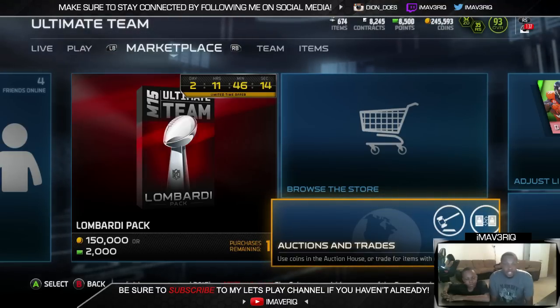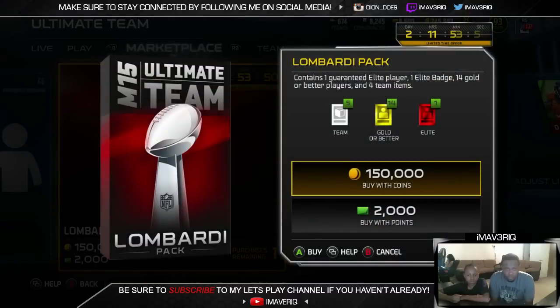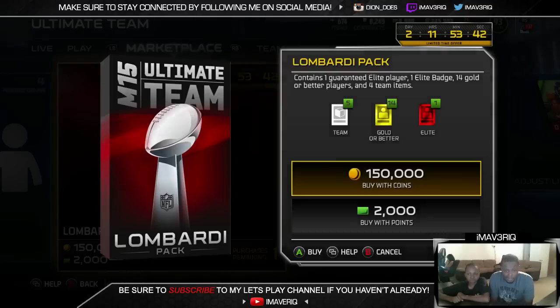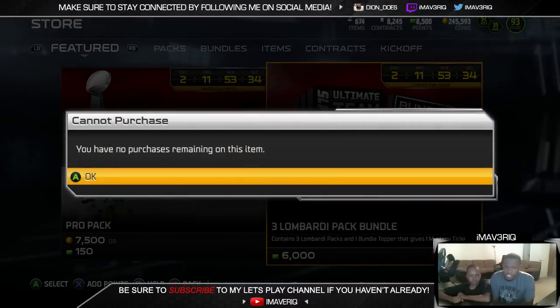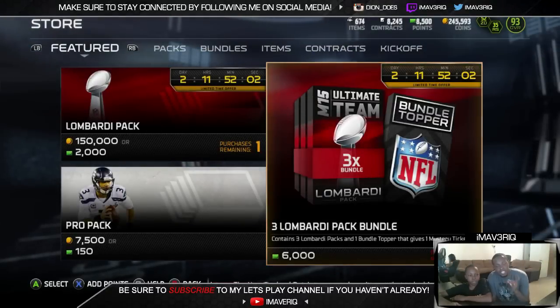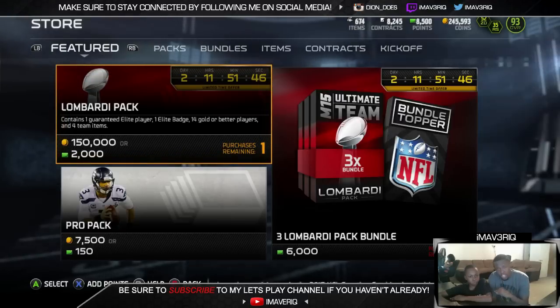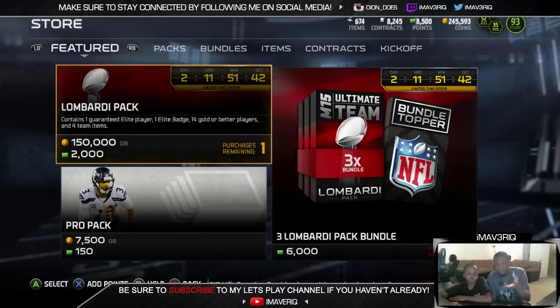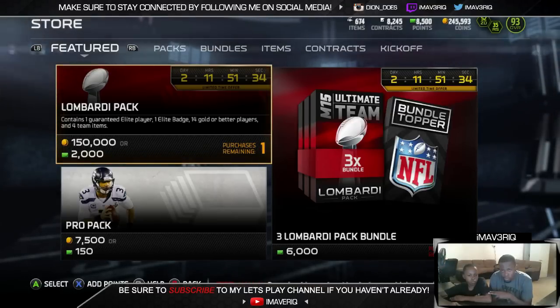These Lombardi packs have a guaranteed elite in there, so we're going to ignore that. For every elite after the guaranteed elite — and there's a guaranteed elite and a guaranteed badge in there — everything after that is worth an egg crack. So if I pull two elites, that's one egg crack on Trent's head. I pull three elites, that's two egg cracks on Trent's head. We just got a little bowl here. We're not thinking there's going to be too many, because we just opened a bundle and it wasn't all that special. Each Lombardi pack contains one guaranteed elite player, one elite badge, and 14 gold or better players, and four team items. The Lombardi bundle comes with a guaranteed mystery ticket. We got some points on my account, so we're going to open the single that we have remaining. We've already bought the one bundle on this account and opened that yesterday, so if you missed that video, go check it out. We're going to open the one single on this account, then go over to my wife's account and open the bundle again on her account — that will be a total of four packs. Two packs for Trent, two packs for me. Trent, do you want to go first or second?